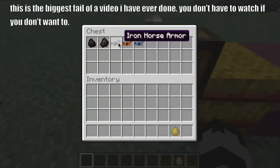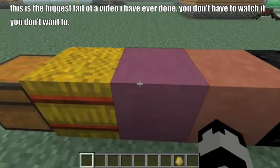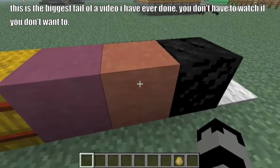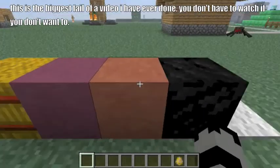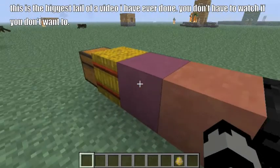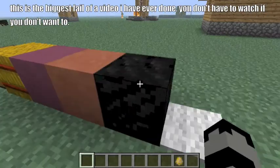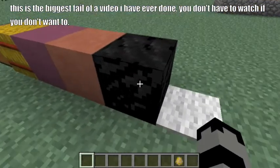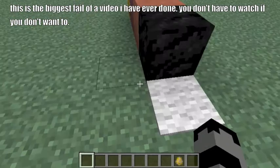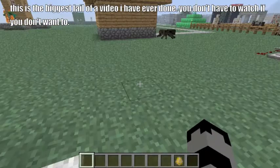We've got horse armor, charcoal, coal, hay bale, and stained clay. What you do is you put one dye and you put eight regular clay blocks around it in the crafting bench, with your dye of preference in the middle — and it makes stained clay, hardened clay. And there's a block of coal, which is made like any other block of ore. And also carpet, which you take two dyed wool and put them together.